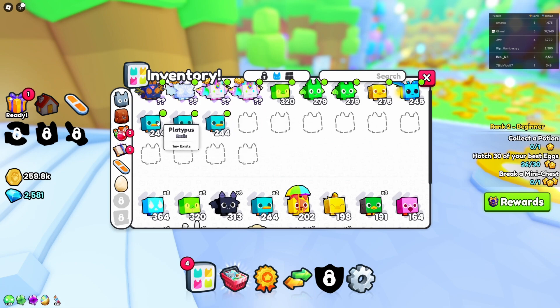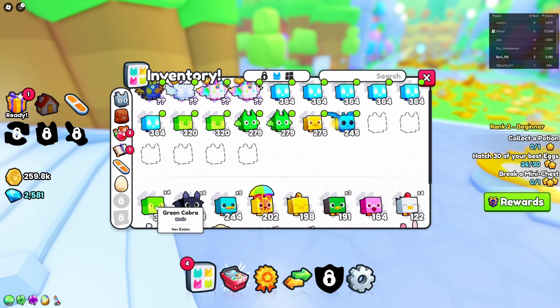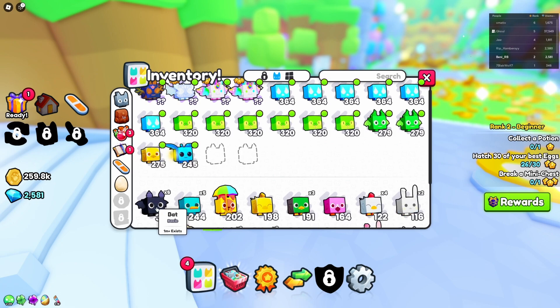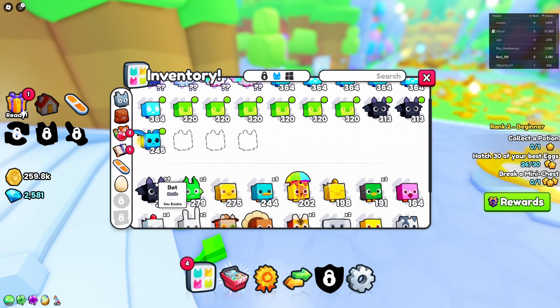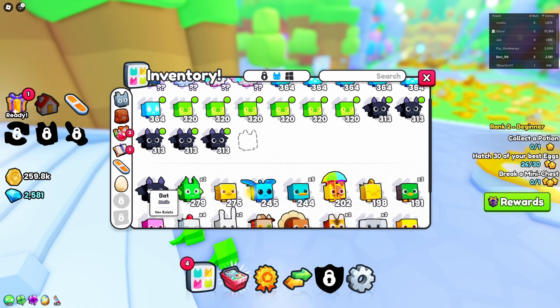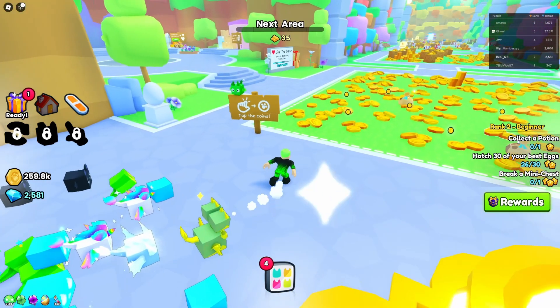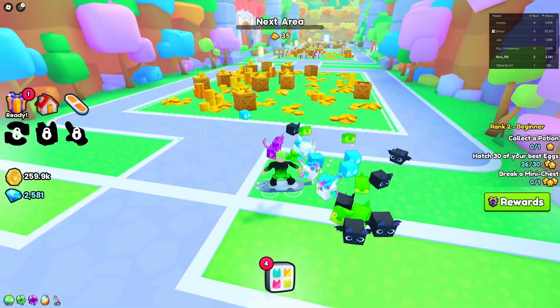Now I can hatch so many insane eggs with amazing pets. I don't even need the golden ones anymore — everything here is just too overpowered. I still need to hatch four more eggs but I'm out of money.